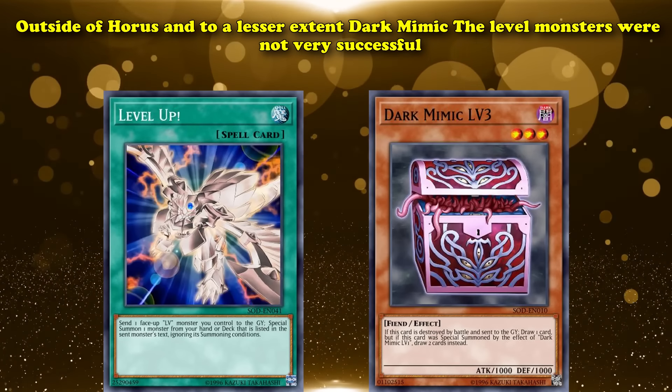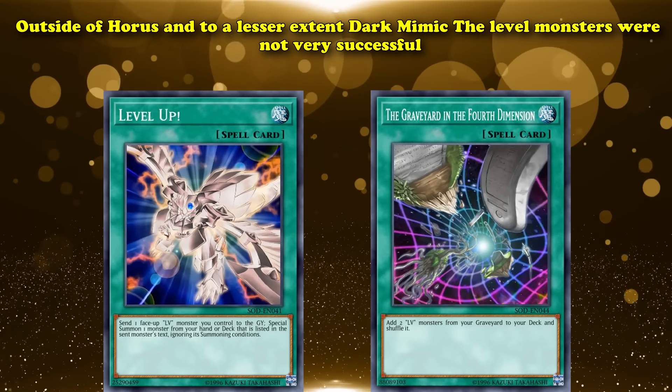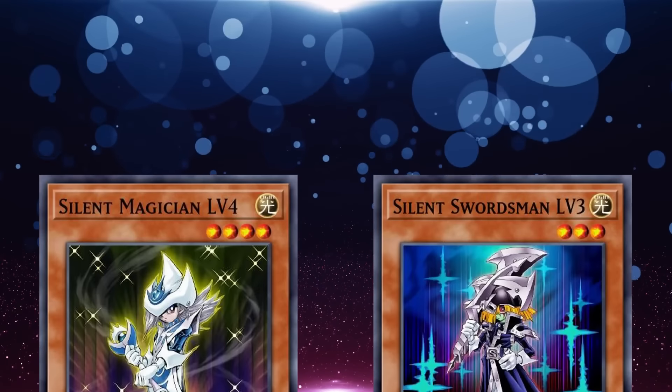The only two pieces of support level monsters received in their set were Level Up, which continues to this day being their only good piece of generic support, and Graveyard in the Fourth Dimension, which is honestly not very good — it just allows you to return two level monsters from your graveyard back to your deck.